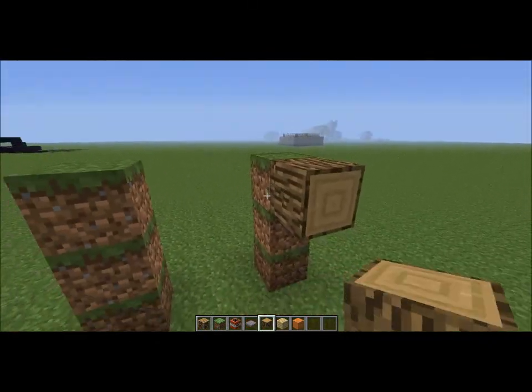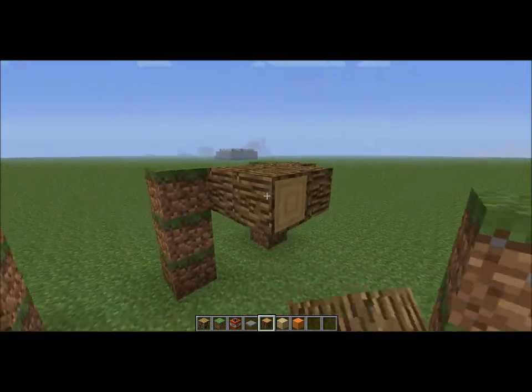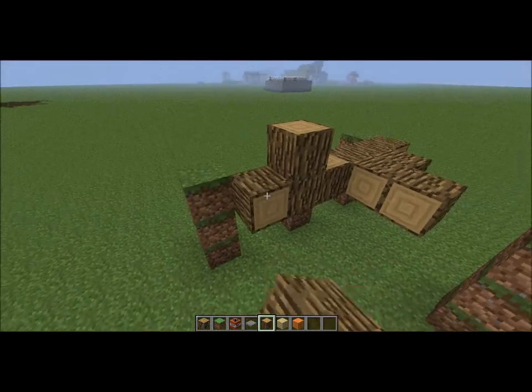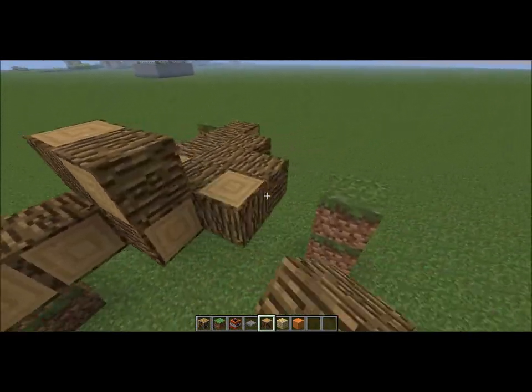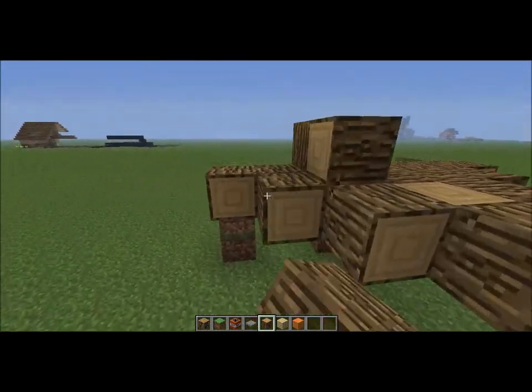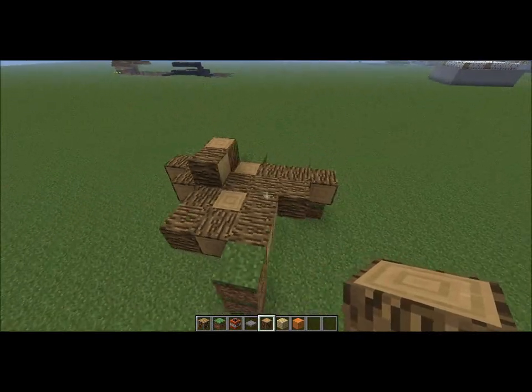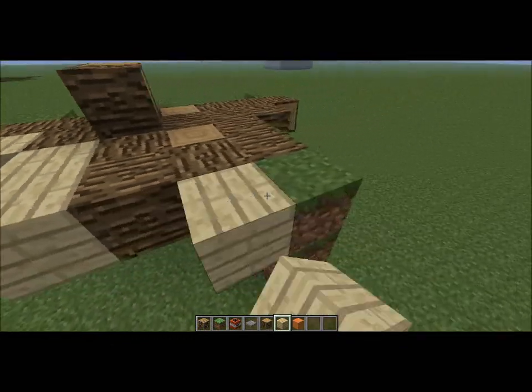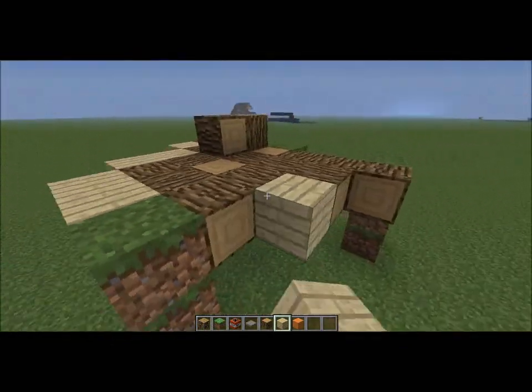Once you're done with that, you're going to want to make the body with oak wood. It's already starting to look like a cow. Next we use the birch wood to fill in the rest of the body.